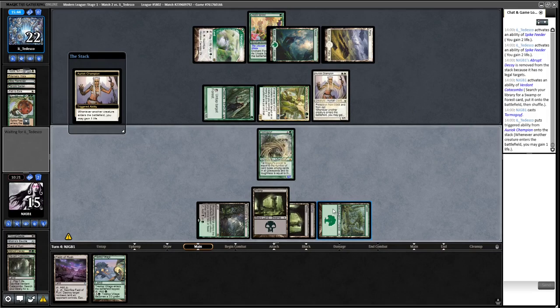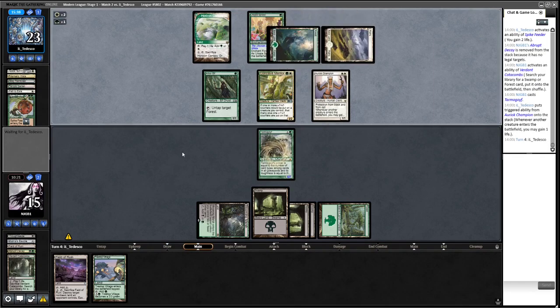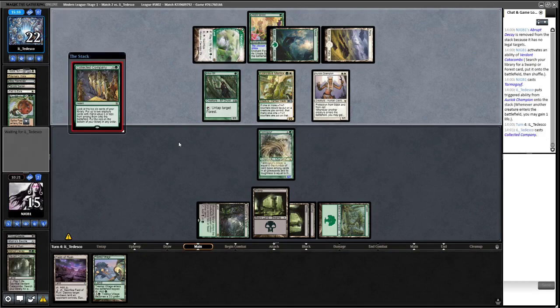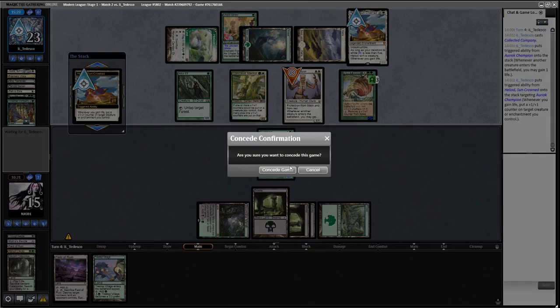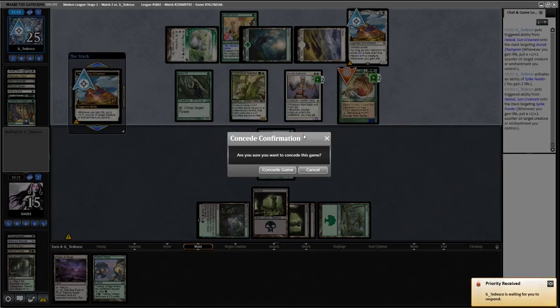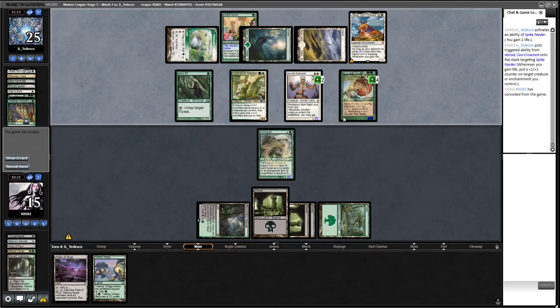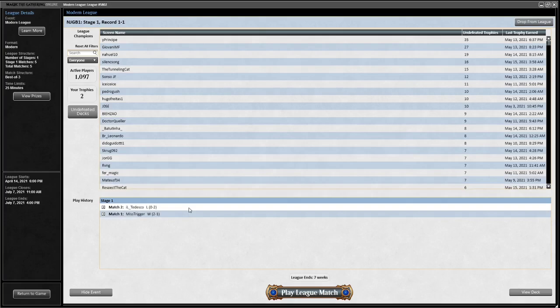Opponent can't attack yet, and next turn we get Lurrus and Bauble. They rip a Collected Company off the top and combo out - opponent gains infinite life and we lose. I hate this deck. We're having quite a good game and then Collected Company off the top just wins. That's the way it goes in Magic - a very powerful deck. Decaying was definitely right so we didn't lose the value game, but we just lose to the combo. Pretty convincing loss to Heliod - see you for round three.